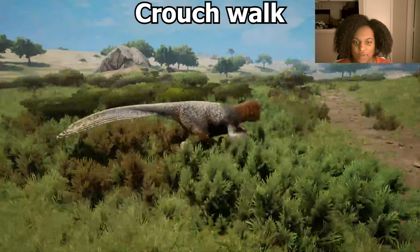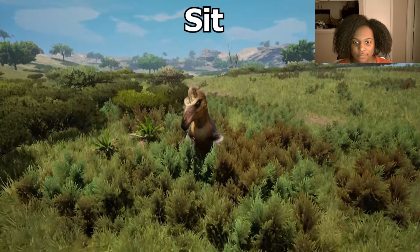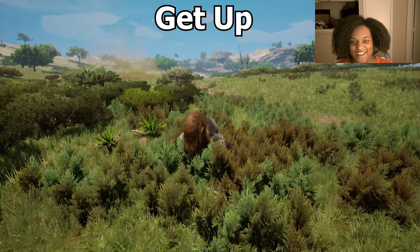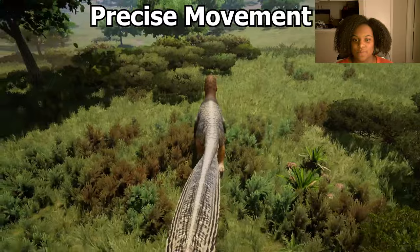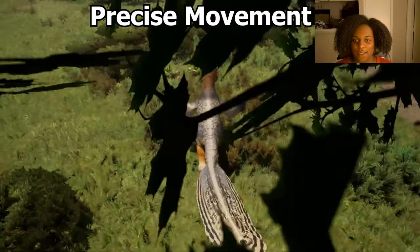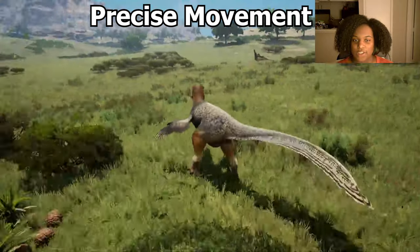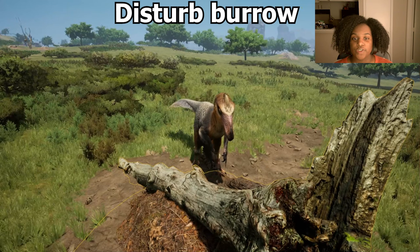The crouch walk is very sneaky — I do like this a lot. Then we have the sit — pretty standard, pretty much the same. Sleep is the peekaboo again. Let's get back up. Then we're going to do our precise movement — he puts his arms out to balance, that's cute. Back, left, right — you are not catching this raptor off guard in any way, shape, or form. I like it a lot. This is our disturbed burrow animation — I like it, it's kind of aggressive.